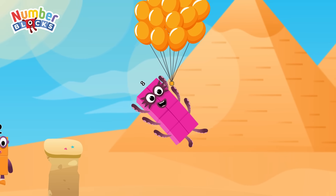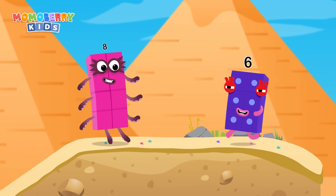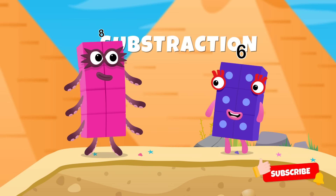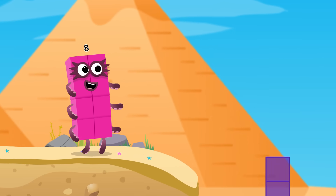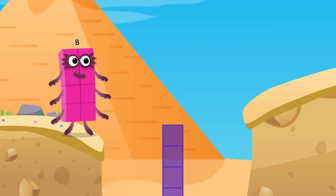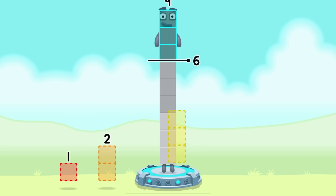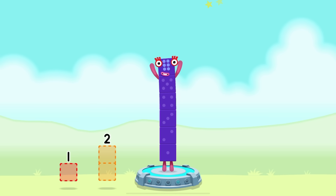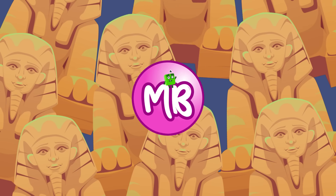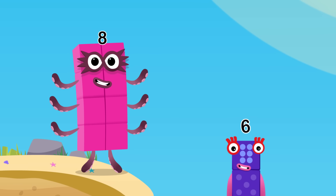We've got an exciting challenge ahead! This one's all about subtraction! We need to subtract some number blocks to reveal a new character! Let's subtract and see what we get! Take number blocks away from 9 to leave 6! 3! You got it! 9 minus 3 equals 6! I am 6 in the mix! Wow, that was awesome! Let's go again!